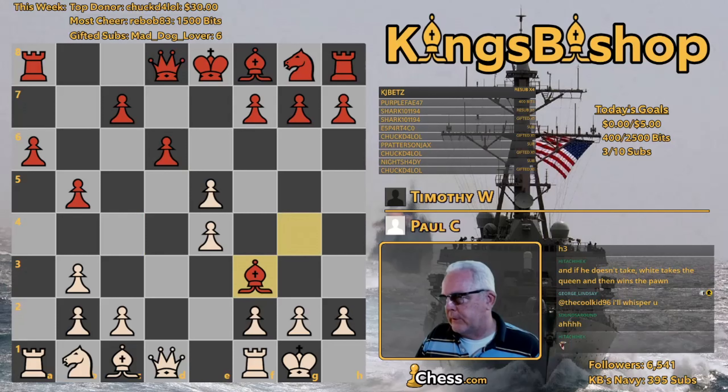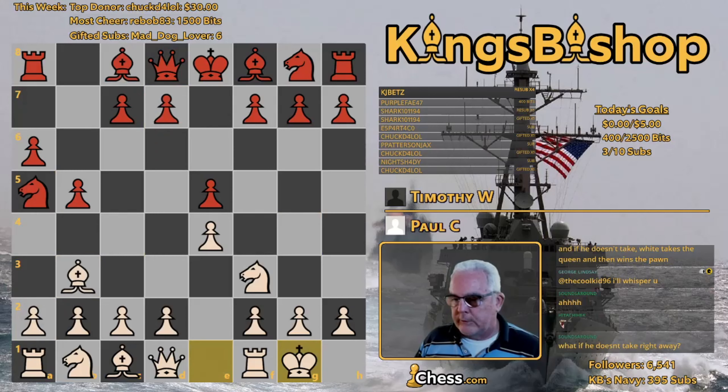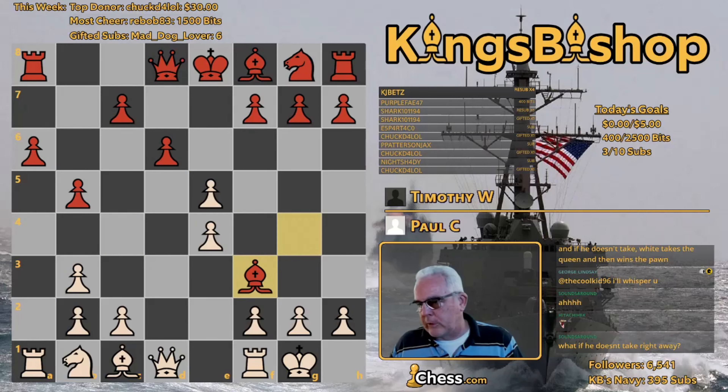Bishop takes the knight, queen takes the bishop. This is a general truth about trades as well: try to avoid making trades that improve your opponent's position. Two such trades have already occurred in this game — this trade opened the door for the white bishop, and this trade develops the queen.